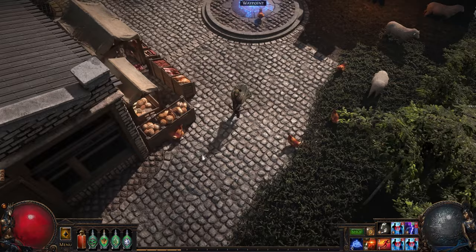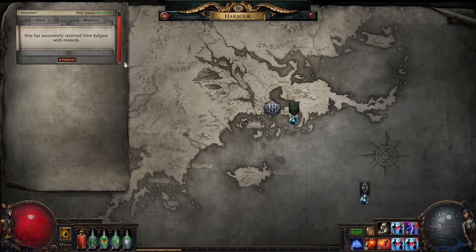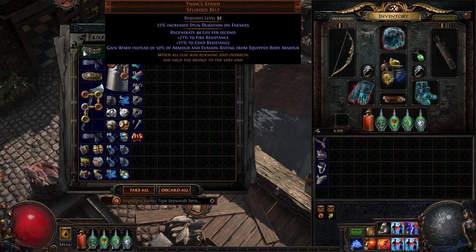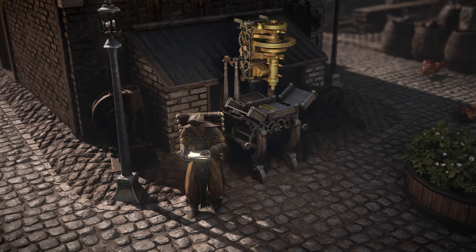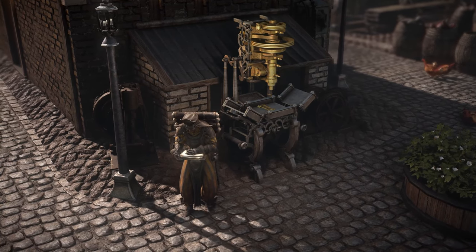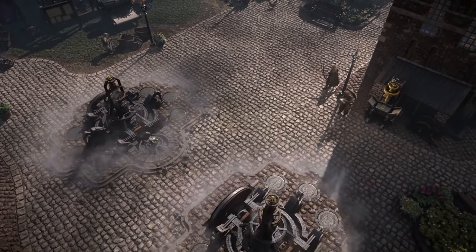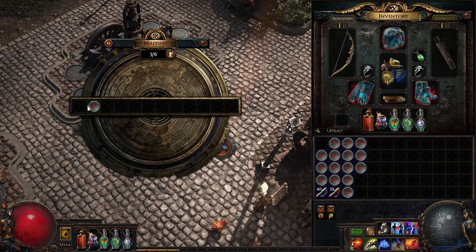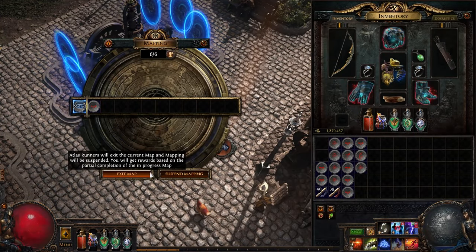Rage has also been changed. The increased damage has been buffed a bunch, but they removed the attack speed and move speed from it. They've also added a bunch more sources of rage, maximum rage, and rage buffs into the passive tree so that you don't necessarily have to go Berserker to do a rage-based build. Speaking of Berserker, they nerfed Berserk. There's also a bunch of new retaliation skills which look really interesting. They're melee-ish skills — some of them require blocking an attack, and some require just getting hit in general. Then you can use the skill and they're usually a big attack in an AOE. They look really cool.